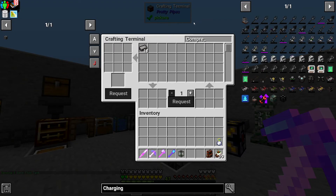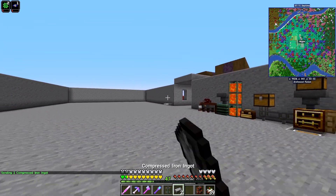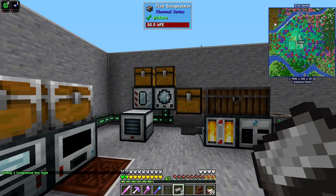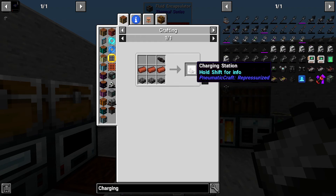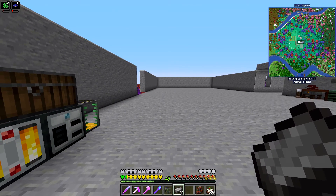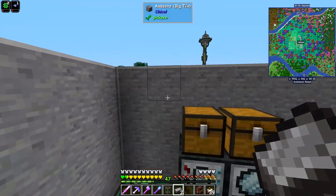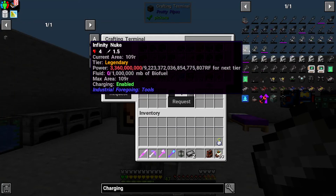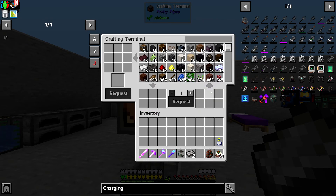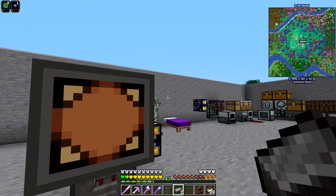Quickly, before I kind of just AFK for quite a while to make sure everything gets done, I want to get one more thing set up. I want to get the charging station. The reason for this is I want to get a couple of charging station villagers, because they have very, very useful trades. And they're going to make getting into PneumatiCraft super, super easy — like me never having to do this stupid explosion stuff anymore. You can just buy the blocks.